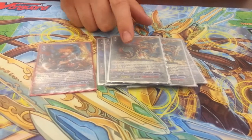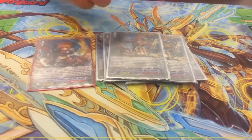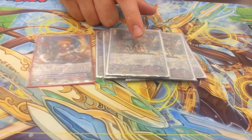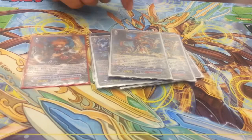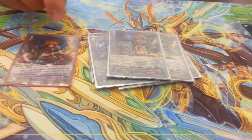The Gauntlet Buster — his limit break gives him plus 3,000 power and plus 1 crit for every opponent's rear guard put in the drop zone. So the ignition really helps out. And then a special counterblast — counterblast 2, Eradicators kill and opponent chooses.